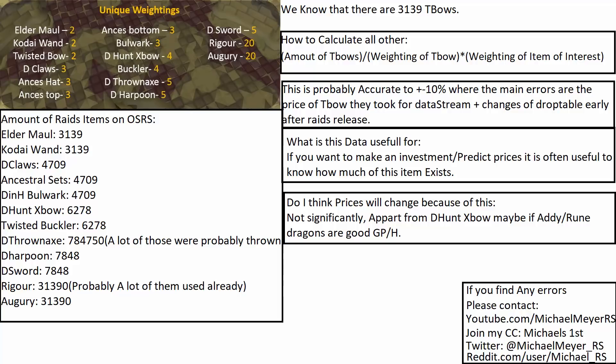So what is this data actually useful for? If you want to make any investments or predictions on prices, it's often useful to know how many there are, because actually there aren't insane amounts of those items. If you compare it, there are 77k Bandos sets, but only less than 5,000 Dragon Claws for example. So that's an insane difference — more than 10 times more Bandos than Dragon Claws.